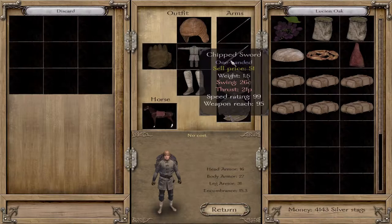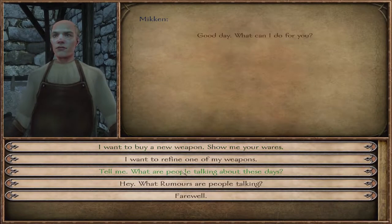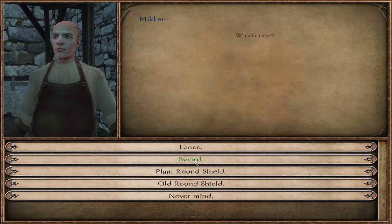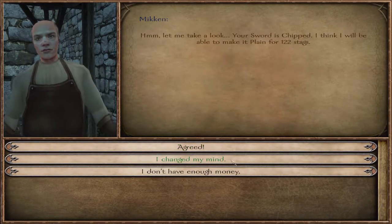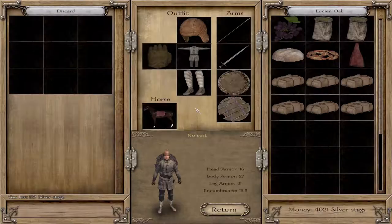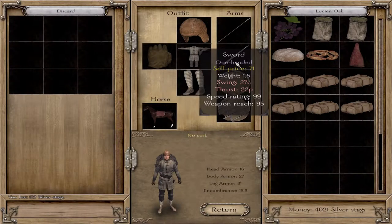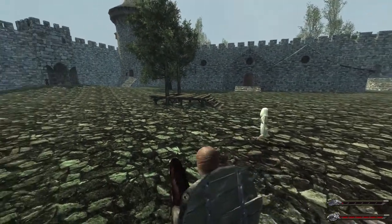Mykin is a good guy. Mykin, we have a chipped sword here — it has a swing of 26 and a thrust of 21. What can you do for me? You can probably refine my sword, right? It will only cost me 122 — that's so much less than a new sword, so I'll agree. Now it's a sword with a swing of 27 and a thrust of 22. Not bad! It cost me a lot less than buying a new sword, so that's always a good thing.